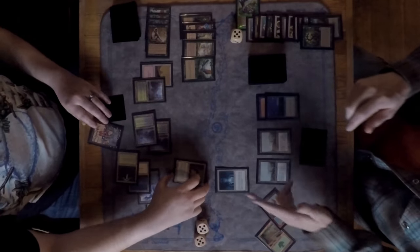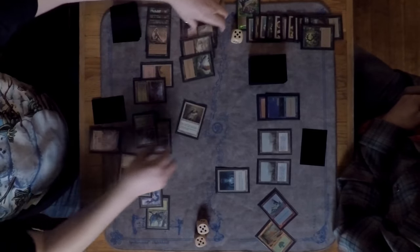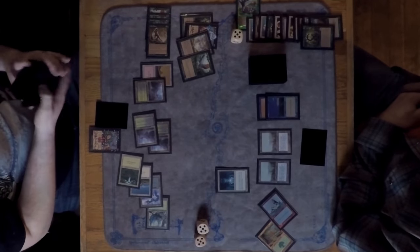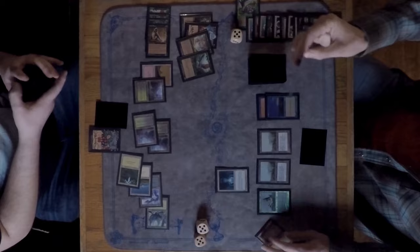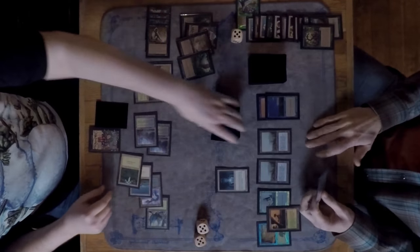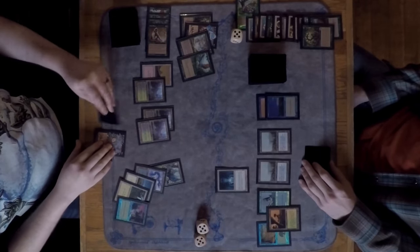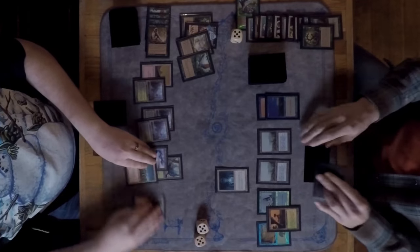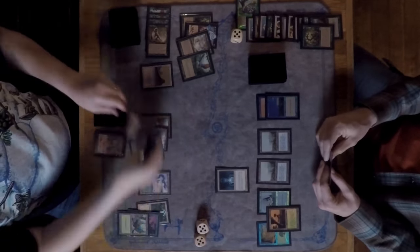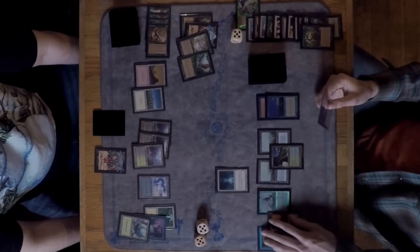Marshall has a Bird so he gets the Recurring Nightmare engine going again, sacrificing it. David can just target it again, interrupting it further. Marshall uses Survival to find another duress and the enchantment-removal creature — the commentator admits he cannot remember the card name despite being told multiple times. He jokes he is the reason for the Humility/Opalescence rules confusion.